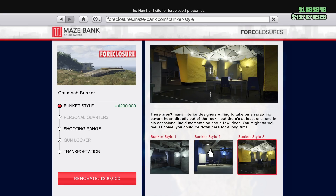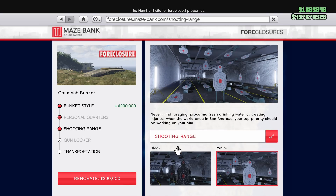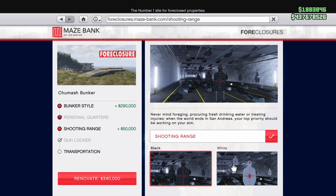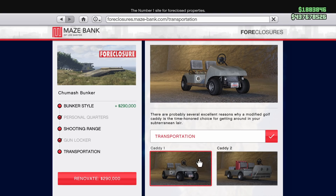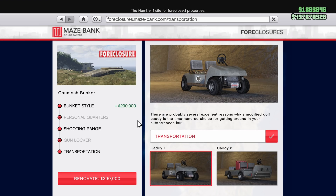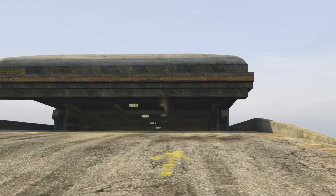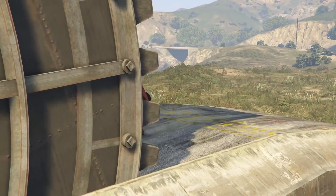When you buy the bunker, you can customize it. You have cosmetics and performance upgrades. With cosmetics, you really don't need any of it. You can keep it all just the way it is — the bunker style you get for free. If you want to add a personal quarter you can, which just means you can spawn inside that particular location. But you can adjust your spawn location in your interaction menu and you'll be fine.